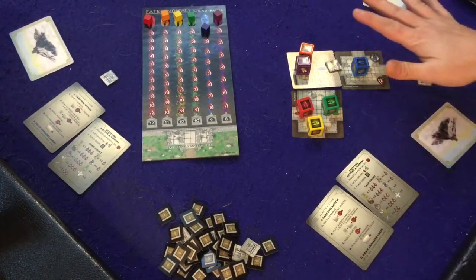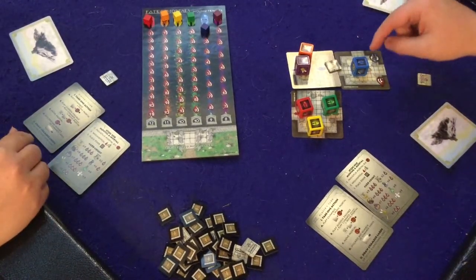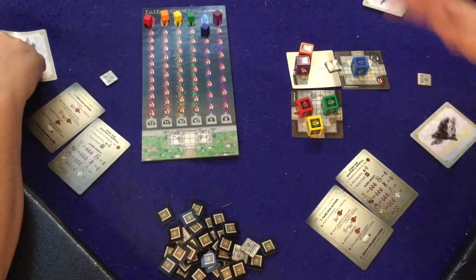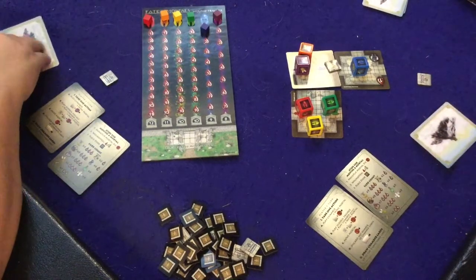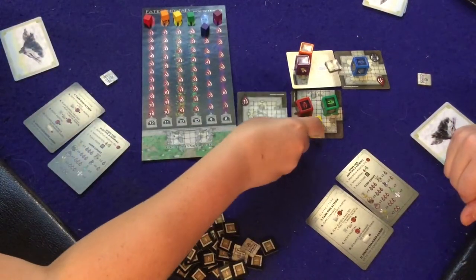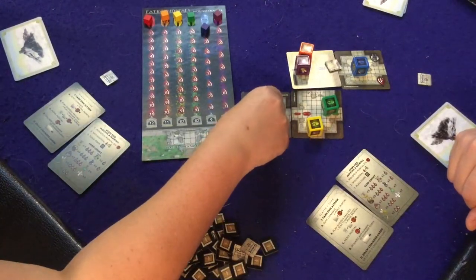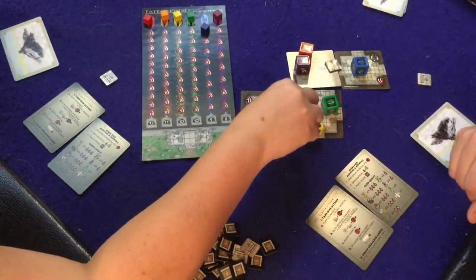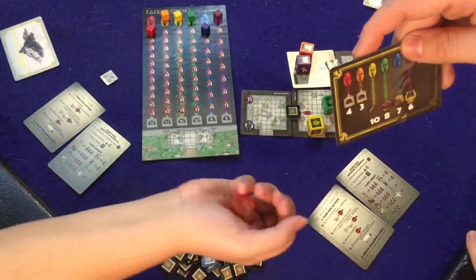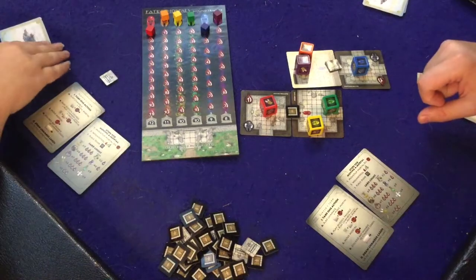Also worth noting: more than one die can have the same item — blue could have the shoes and green could have the shoes — but only one can escape with the shoes. As soon as green escapes with them, no one else can even pick them up. Red moves into a chamber, goes down one health, and then we roll the dice for red's symbol.